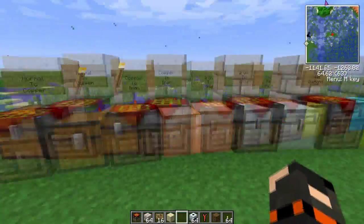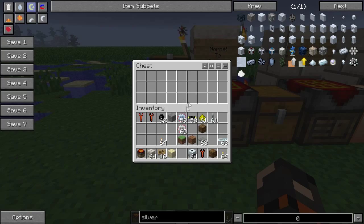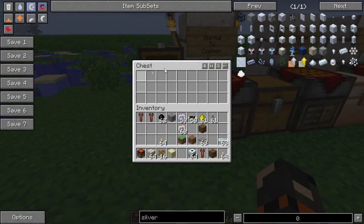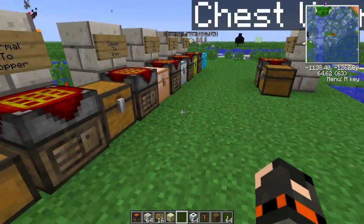So all of you have probably known this. In Minecraft you have two different chests — you have a chest and you have a double chest. And they're kind of small, really, you know.